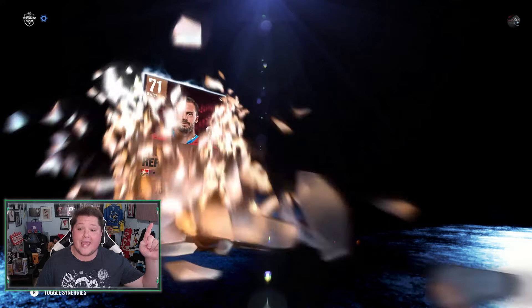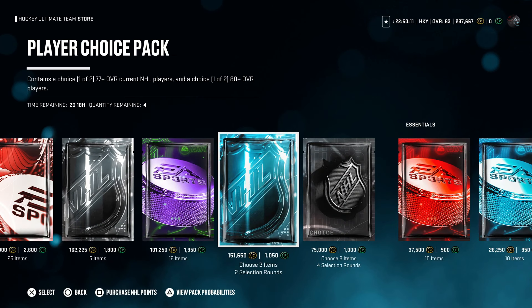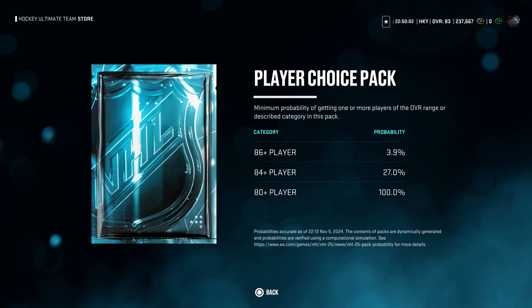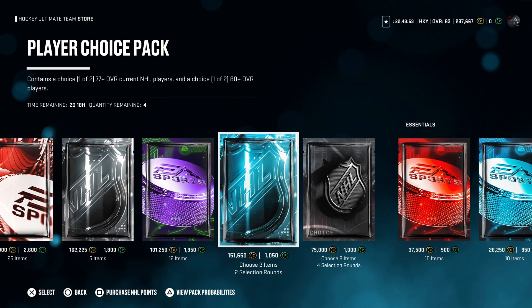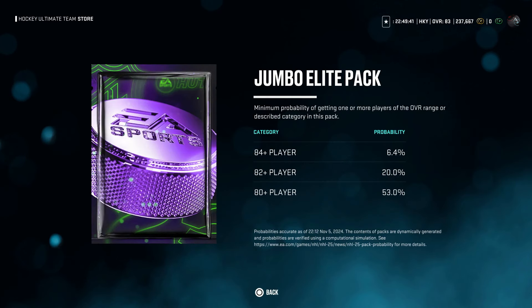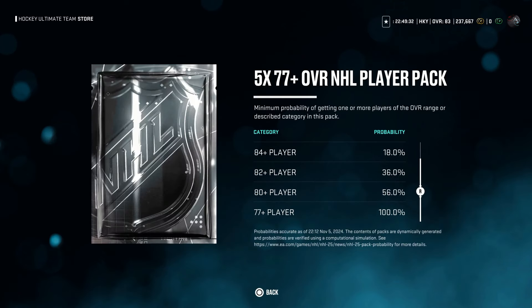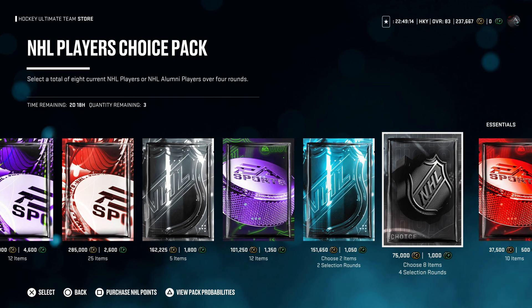It's absolutely free, and this is the time where I get something good — 71 Michael Rippick. For new packs, we have the NHL Players Choice Pack: select a total of eight current NHL or NHL alumni over four rounds, costs 75,000 coins, 53% chance to add an 80 or better. We have the Player Choice Pack, which contains a choice of one of two 77 overall current NHL players and a choice of one of two 80 or better — but it costs 151,650 coins; where the hell are they getting that number? We have the Jumbo Elite Pack back for 101,250 coins — 12 items, 10 guaranteed players, 53% chance at an 80 or better. And the five guaranteed 77 or better NHL player pack, only a 56% chance at an 80 or better. These are some real interesting packs, but personally I don't really know if any of them are worth it.